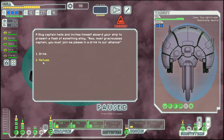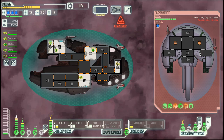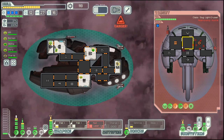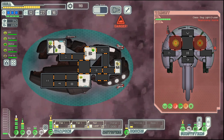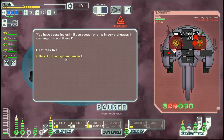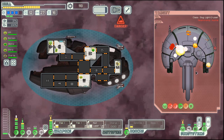The drink will poison us, so we will refuse and fight the ship. That's a good start. Now that their shield is done, I think we can do it this way. And they are gone.